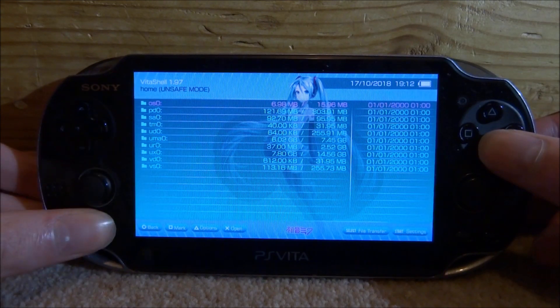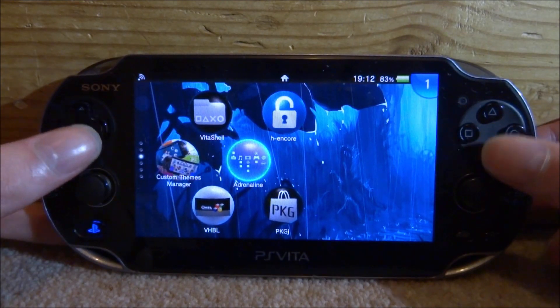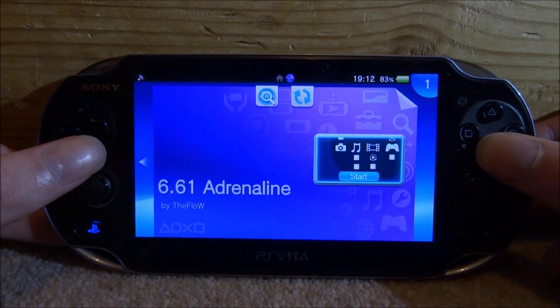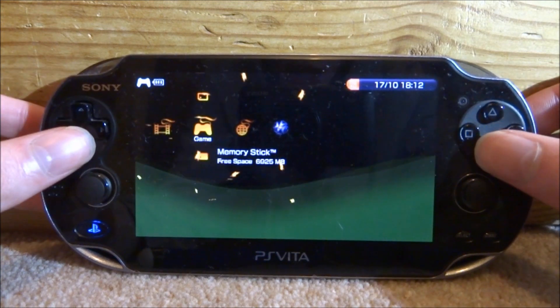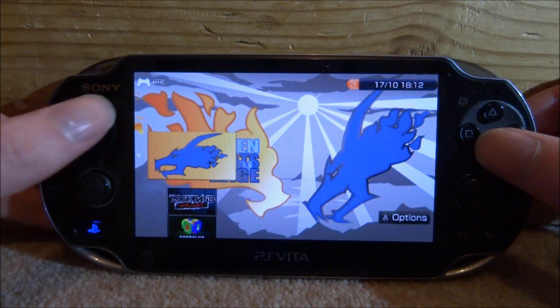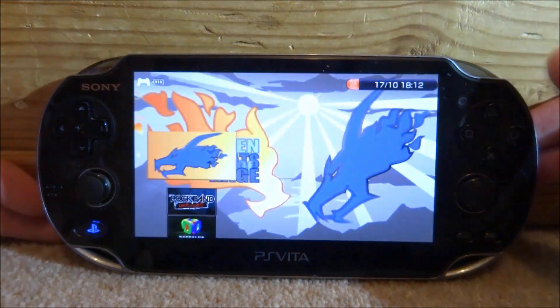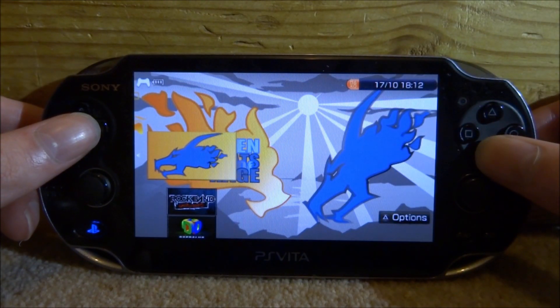Back on your PlayStation Vita, close VitaShell and open up the Adrenaline emulator. Once it starts up, make sure you're on the Game section, go to Memory Stick, and it should appear. It should look like this — you should be able to find it on your list. Press X to start it.